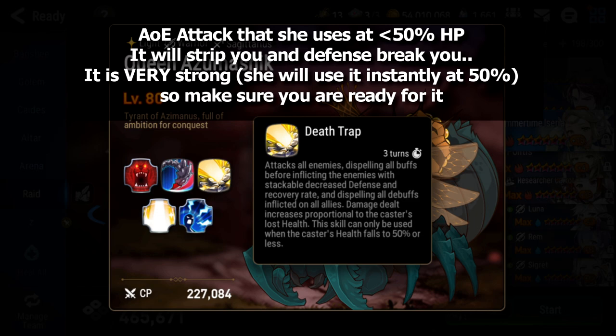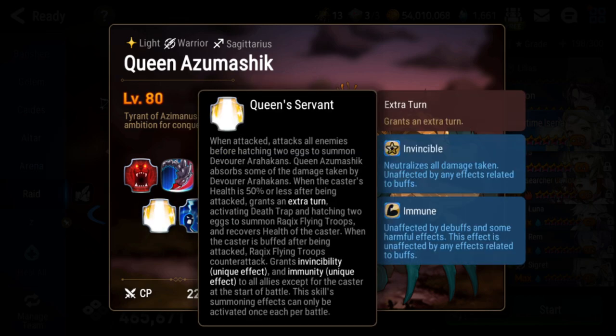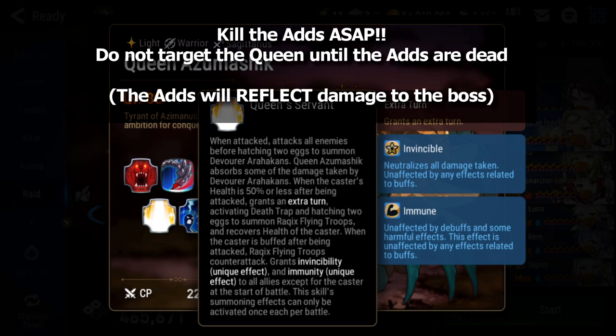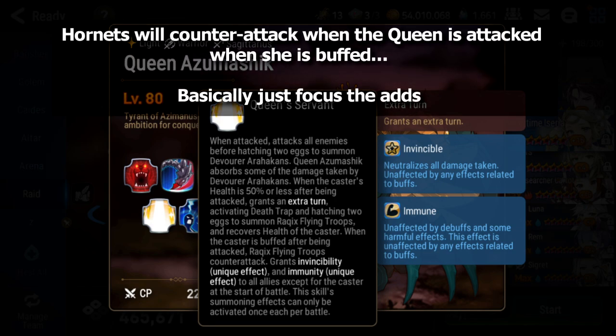After 50%, around 40-45% or so, you want to start spamming your Arcies. At the start of the battle against the Queen, she has four eggs in front of her. When you attack her, two eggs hatch and summon spiders — focus them down, they're easy. Once she hits 50% she hatches the other two eggs and summons hornets. Those hornets counter-attack when the Queen is buffed after being attacked, so you want to make sure you're topped off.